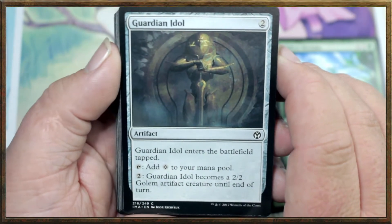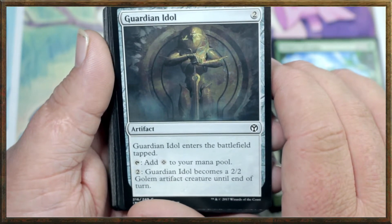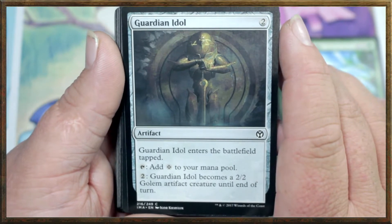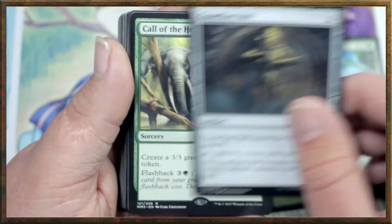Guardian Idol is a 2-drop artifact. Tap to add 1 to your mana pool, or pay 2 and Guardian Idol becomes a 2/2 golem artifact creature until end of turn.